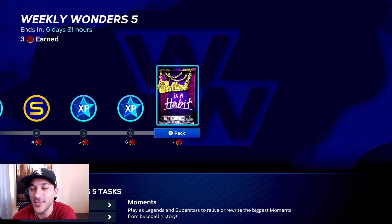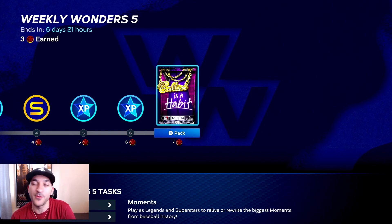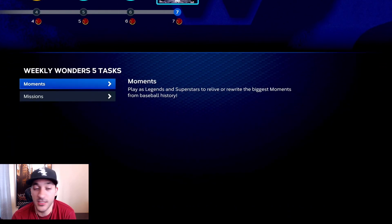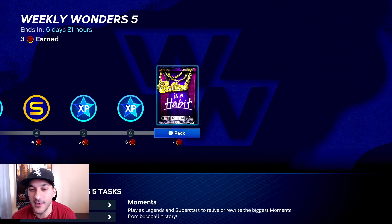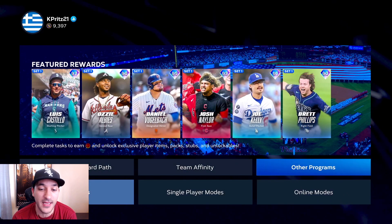I'm at the point where I'll just let this happen naturally. For a ballin is a habit pack, it's not something I'm rushing for. I want weekly wonders to be something where the reward is worth it - where when it drops on Wednesday I want to go out and complete the program. Until there's diamond choice packs or something like that as the final reward, we'll just naturally get it as we're playing throughout the week. The XP is nice though.